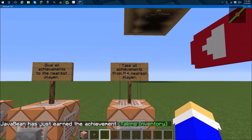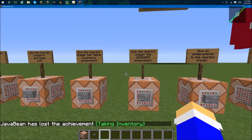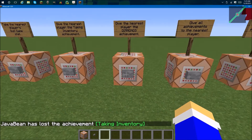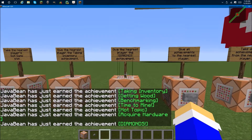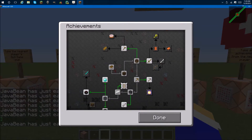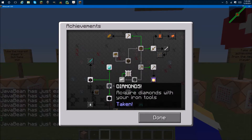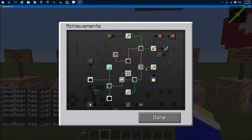So I'm going to take all of my achievements away right now, which I'll explain later in the video. This command right here will give me the diamond achievement. So if I click this, you'll see it gives me all the achievements required before it. If I check my achievements page right here, it'll give me every single achievement I could ever need to achieve that — so it'll give me diamonds, acquire hardware, hot topic, and the pickaxes that I need to be able to get this achievement.